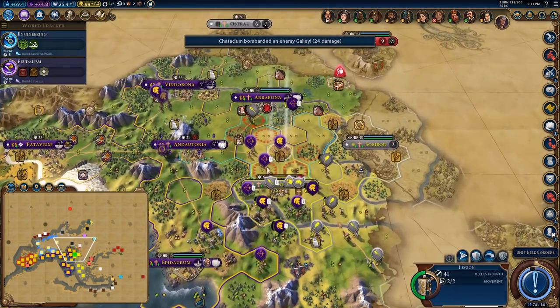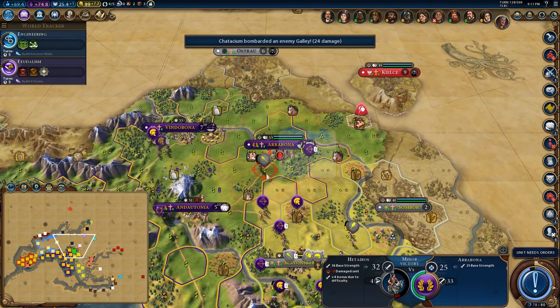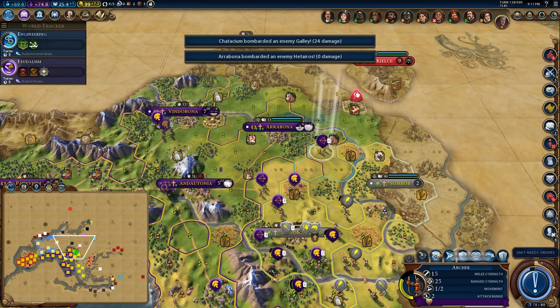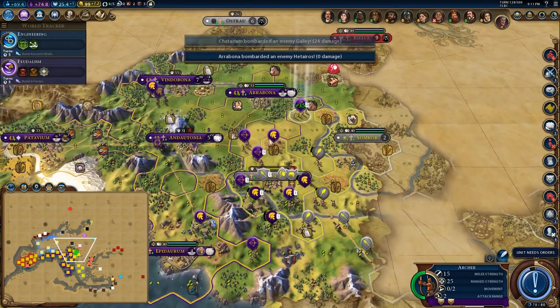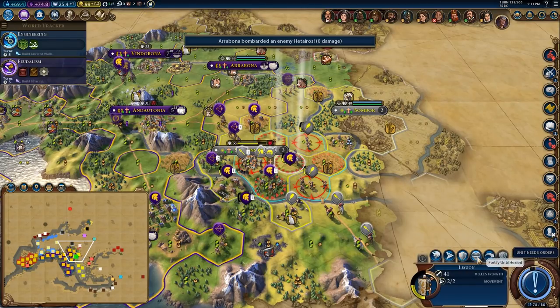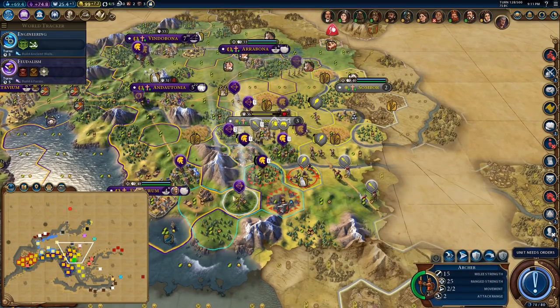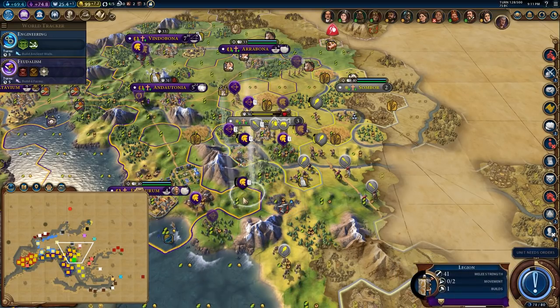There's a shot there. I think I'm the Suzerain of Granada now. Let's move you there and take the incendiaries promotion. You're going to fortify there, you're going to go there, you're going to go here, you're going to go here.